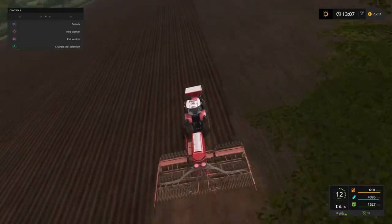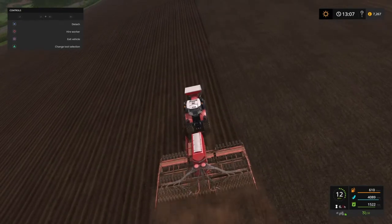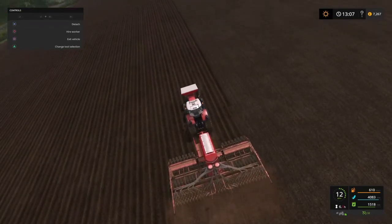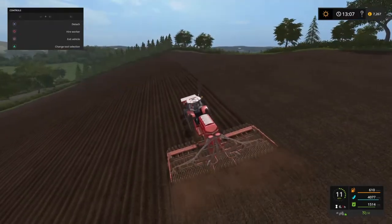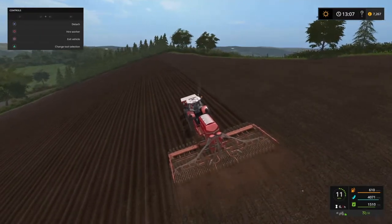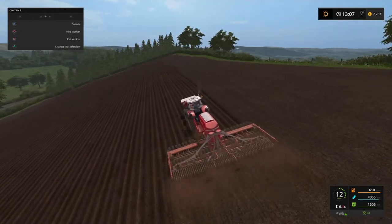Although we have the option to harvest all types of grain crops with our harvester — we have both headers — we still only have this one harvester, this one planter, this one seeder. I would like to do sunflowers and corn on this map.